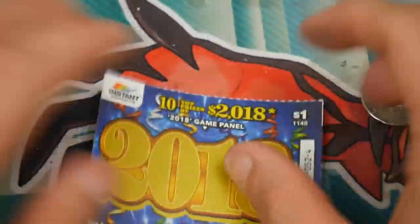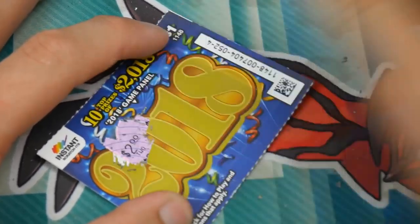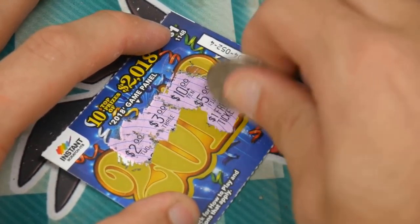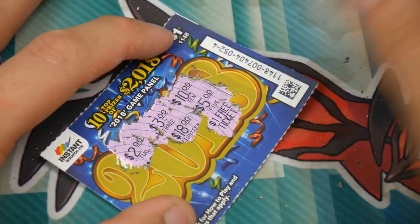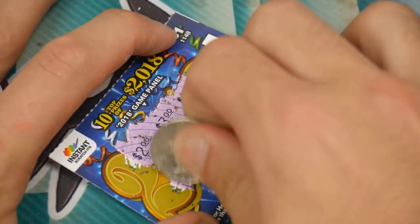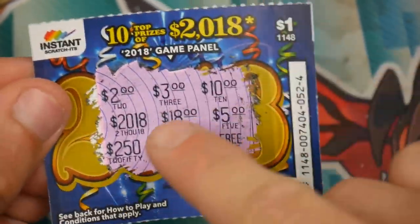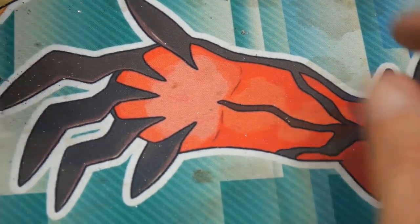We'll scratch off our other three and then open up the pack to see if we can win. Our first value is $2, then $3 — going up in value — then $10, then $5. Then a free ticket. We have four different values so far, then another free ticket, then $250 and $2,018. That one is also a losing ticket — we didn't match any of them. Let's rip that one in half and clear off the trash.